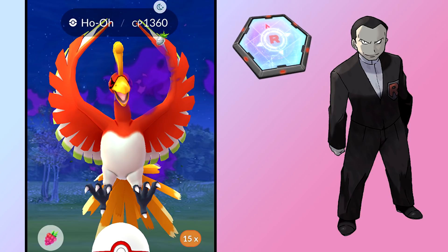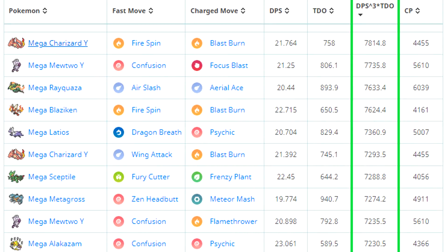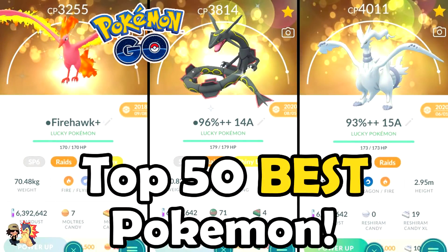Each radar's availability varies from scenario to scenario. I currently have four Super Rocket Radars stacked in my inventory from timed research, the Misunderstood Mischief quest for Lugia, and the Ho-Oh special research quest. The Lugia radar worked a little differently, which is why it was an exception to the rule. Feel free to ask questions in the comments for clarification. I'll be using DPS times TDO to measure power potential throughout this video.